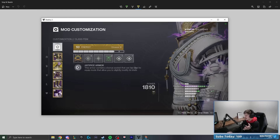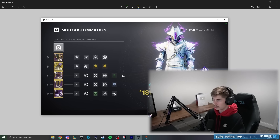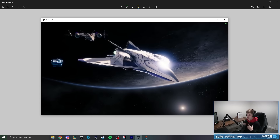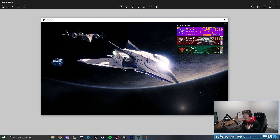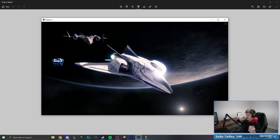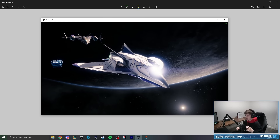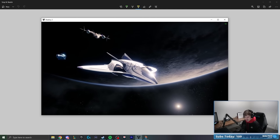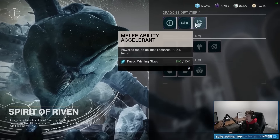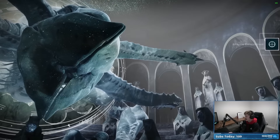The legs run Innervation times two and one Void Weapon Surge, with the class item running double Bomber and Powerful Attraction. I'll just use what they recommend to start, then tweak as we go. We're hopping into the Coil — one of the best activities for testing, since we face squishy enemies, tanky enemies at high power, add-dense encounters, and bosses. It shows every single aspect of the build.